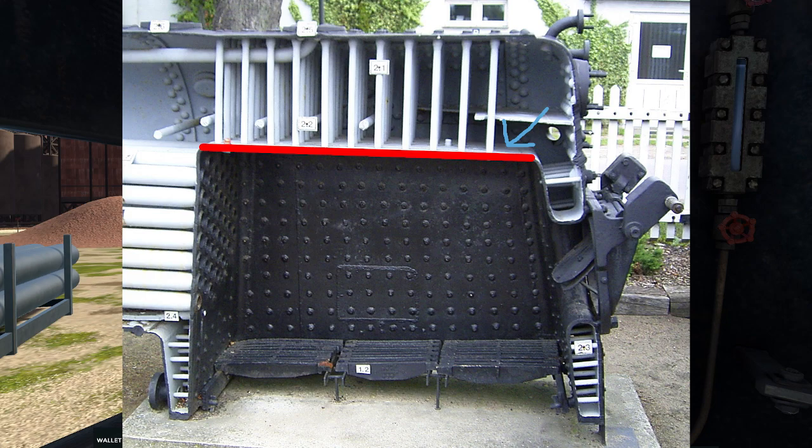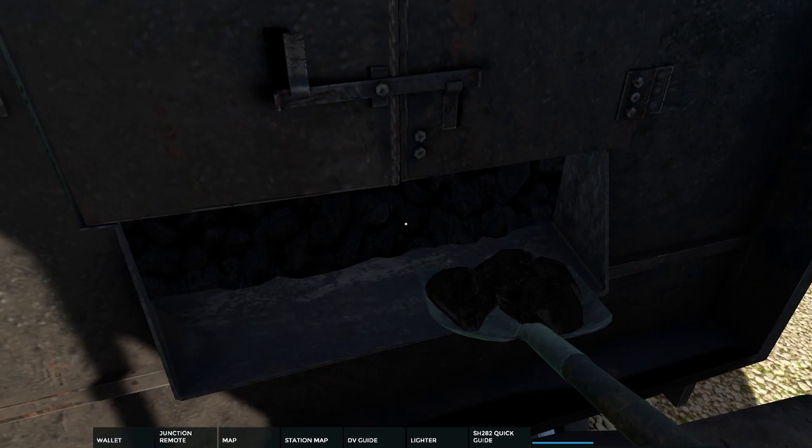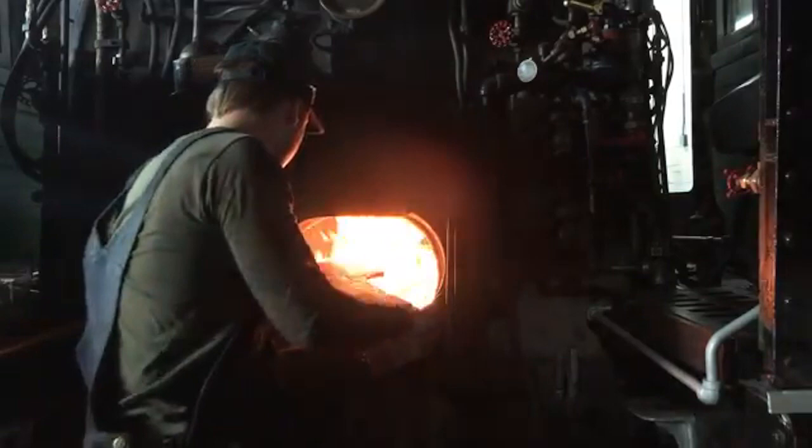Next, we begin to shovel the coal. You want to spread the coal evenly along the firebox floor so as to evenly cover it completely. In real life, they would often use the smoldering remains of the previous day's fire to help ignite a fresh fire for that day. If no suitable coals were left, then they would often just light a wood fire in the firebox, and then shovel coal onto it once it started burning well enough.